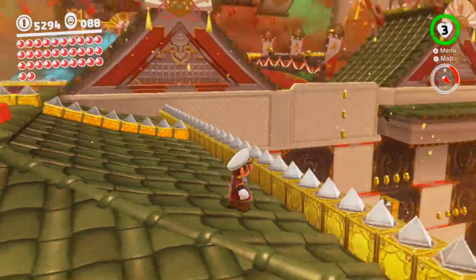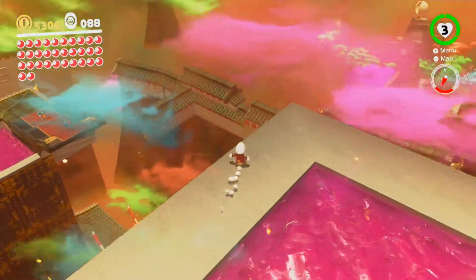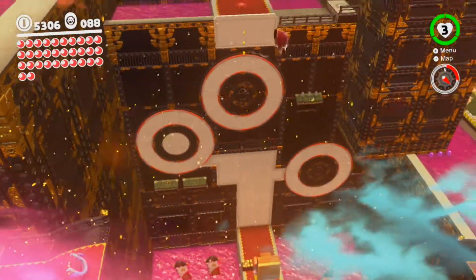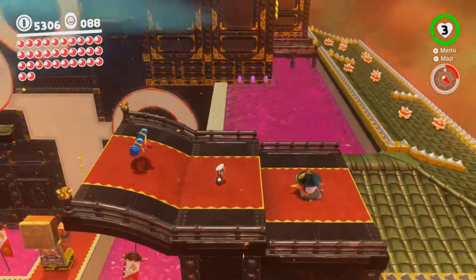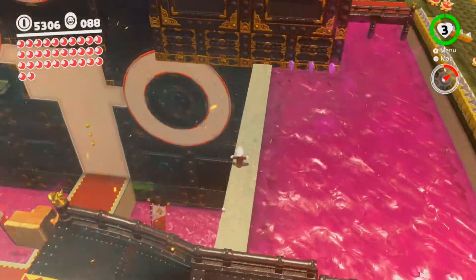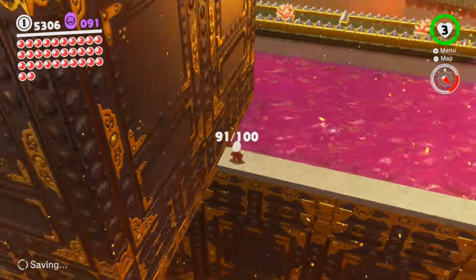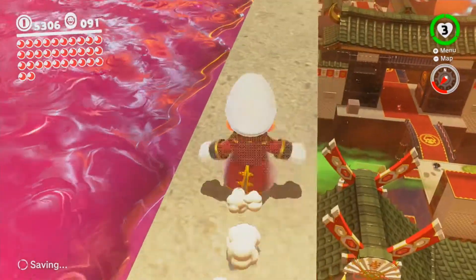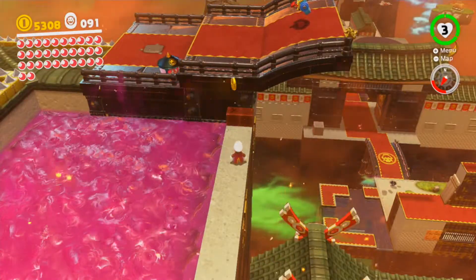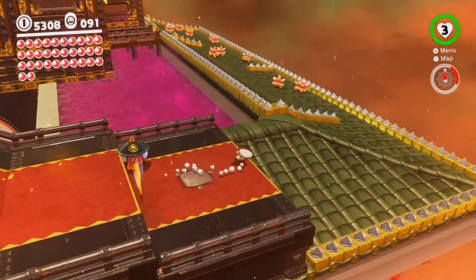Next you want to come up here to Beneath the Keep again, drop through these golden coin rings, and take this catapult — it's going to launch us all the way over here and there are three purple coins to get by jumping on this ledge and just throwing Cappy at them. 91 now, awesome. Got some coins here too.